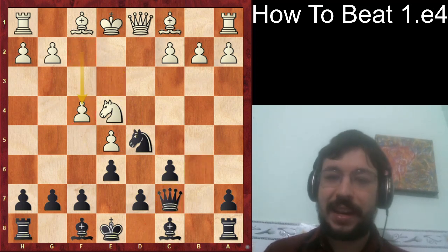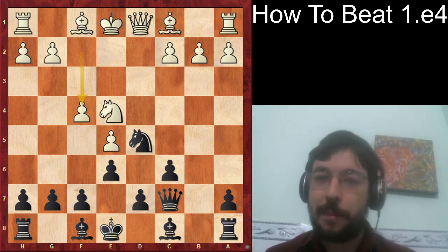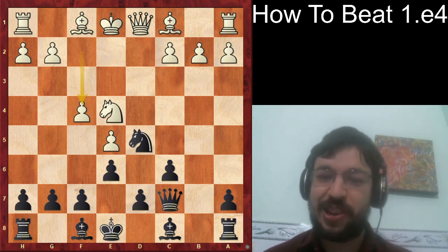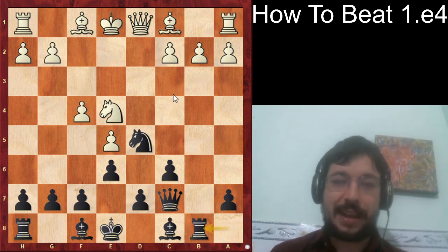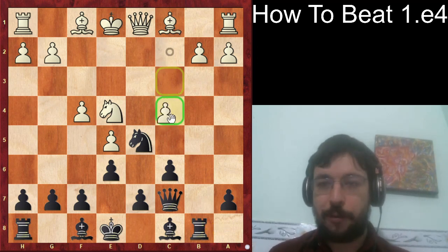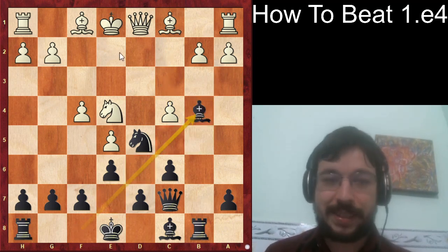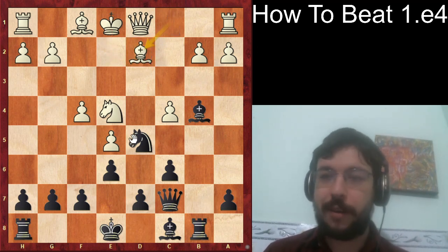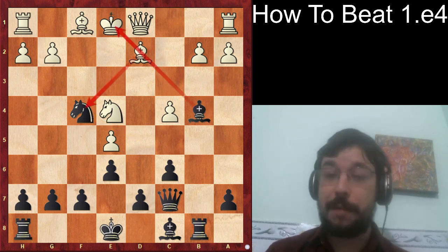But Mamedyarov came up with another creative idea — I still remember when my coach John Paul Wallace back in 2004 showed me this idea, saying it's a really tricky move and that Teimour Radjabov was smashing GMs with it. That move is rook to b8. The idea is that if white plays c4, Black can play a crazy piece sack with bishop b4. White will normally play king to e2, because if you play bishop d2 you run into problems with the knight f4 pin.